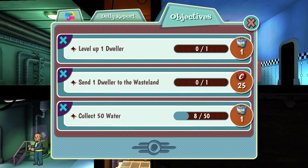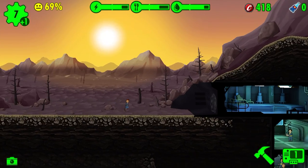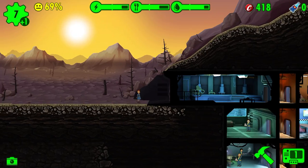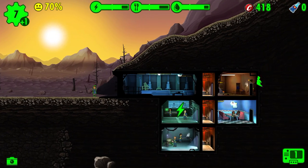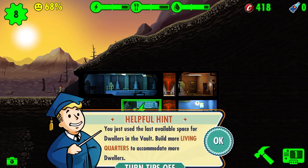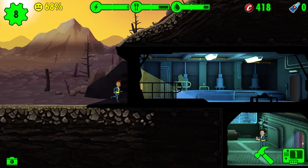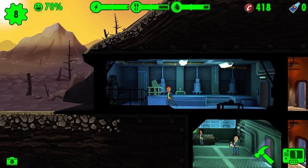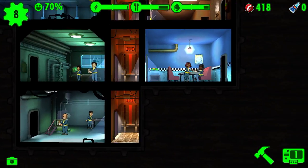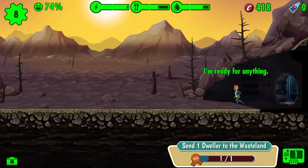Send one dweller to the wasteland — oh, I got a new person! How'd they find me? Well, you're not helpful in any way, so I'll just send you to the wasteland since there's really not much you can do here. Bye!